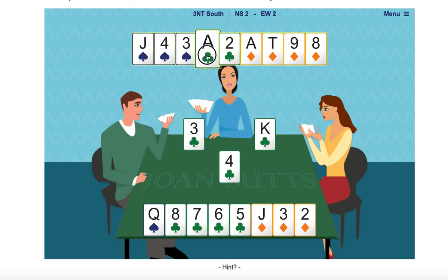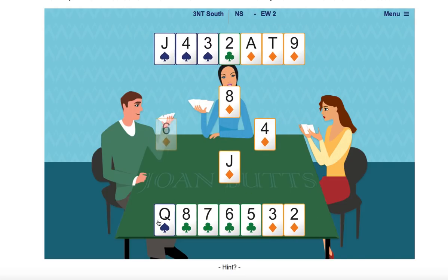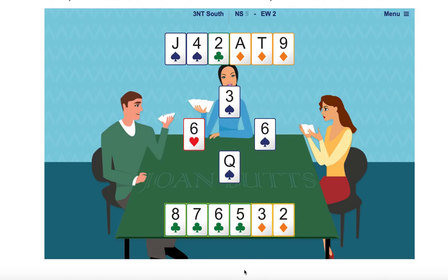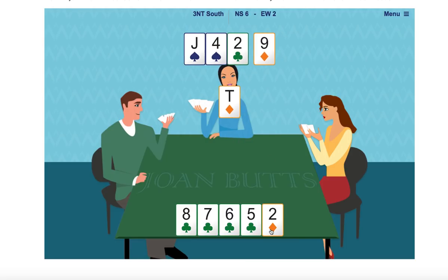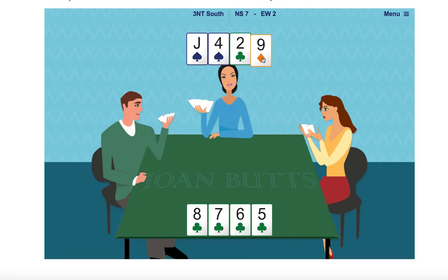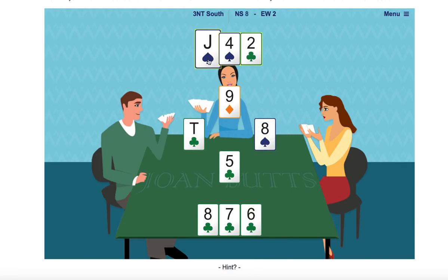We win the ace of clubs, cross over to the jack of diamonds, take our winning queen of spades, and play the diamonds. So that's given us seven tricks, eight tricks, and the jack of spades will be our ninth trick.